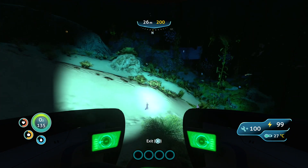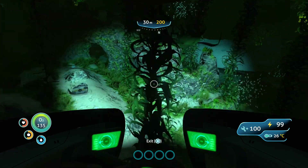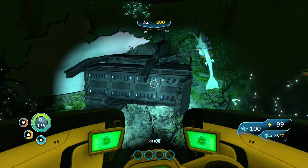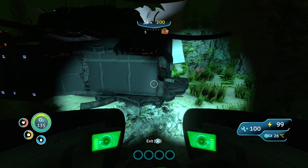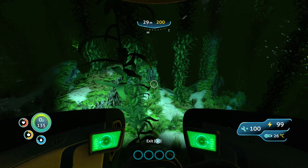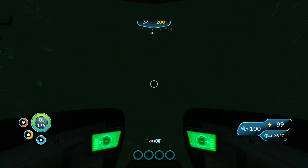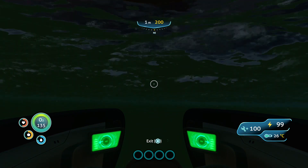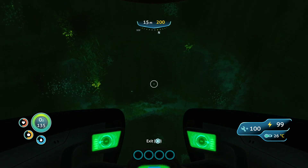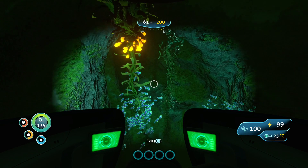We can't pick things up in the seamoth — we'd have to get out if we want to have a look at things. We've been in it about a minute and we're already down to 99% — the power cell does tick down. Let's see this island; I think we're happening upon it down here. Let's have a look around the place — this is great.